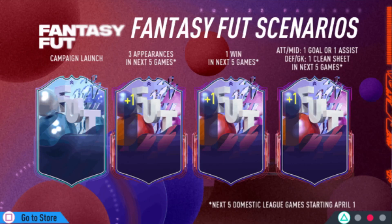This is how the cards upgrade — they do change color, which is pretty cool, and they have a little border when they upgrade. Three appearances in the next five games gets a plus one. A win in the next five games gets another plus one. And if an attacker or midfielder gets a goal or assist, or a defender or goalkeeper gets a clean sheet in the next five games, they get another plus one.